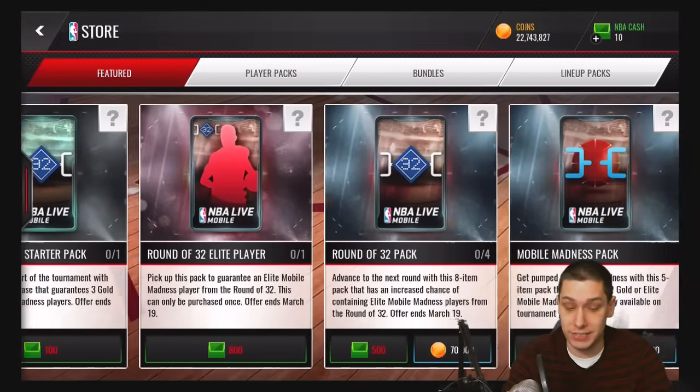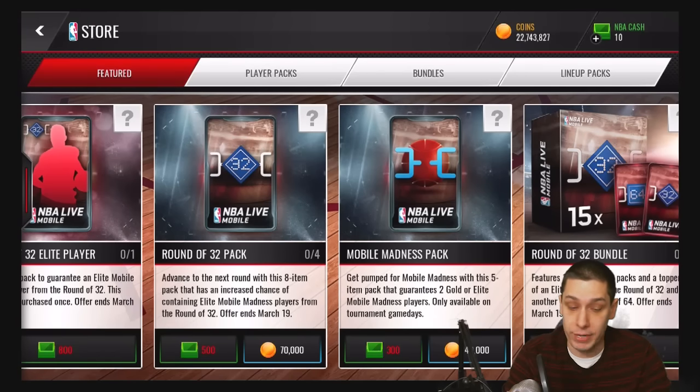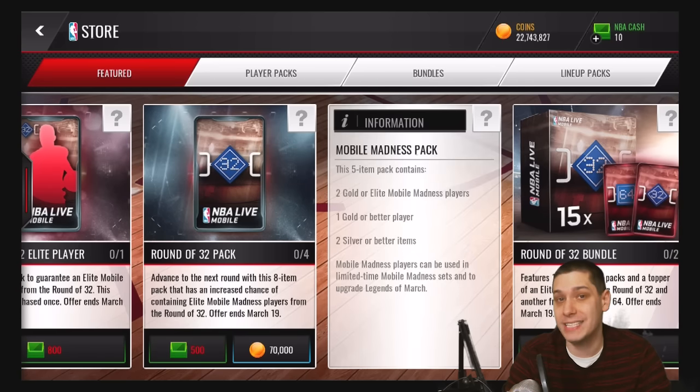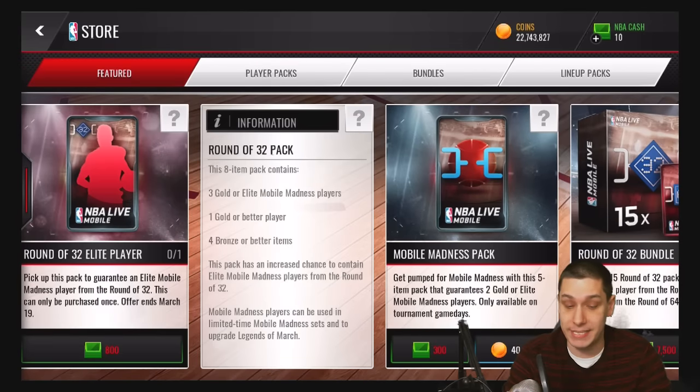It doesn't look like the round of 64 packs are still in the game. So if you need to get a round of 64 elite player, you can do that off the auction house, or if you have the gold players you can do that as well. The round of 32 packs are 70,000 coins. There are also Mobile Madness packs which guarantee gold or elite players, but unfortunately they don't guarantee them from a certain round. The round of 32 packs have an increased chance to contain elite Mobile Madness players from the round of 32, and we need four of those to complete the sets.